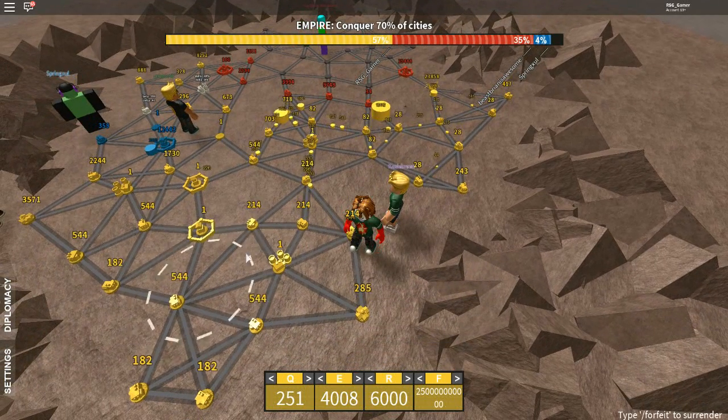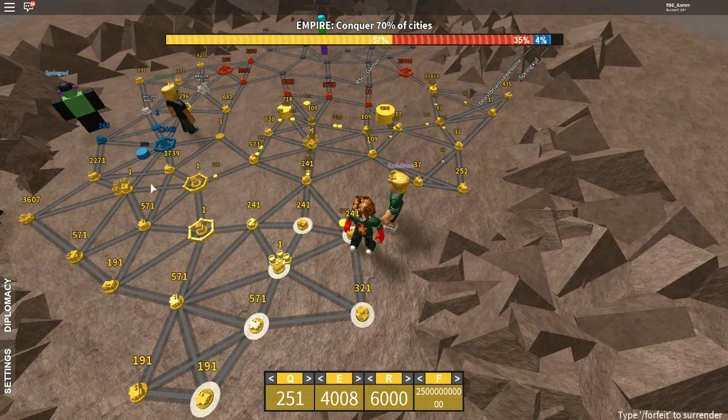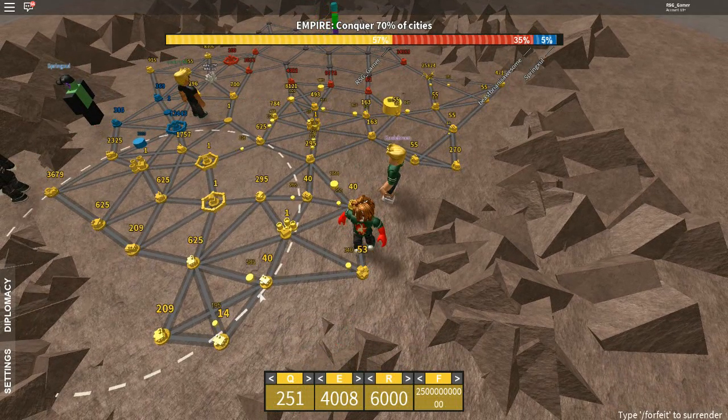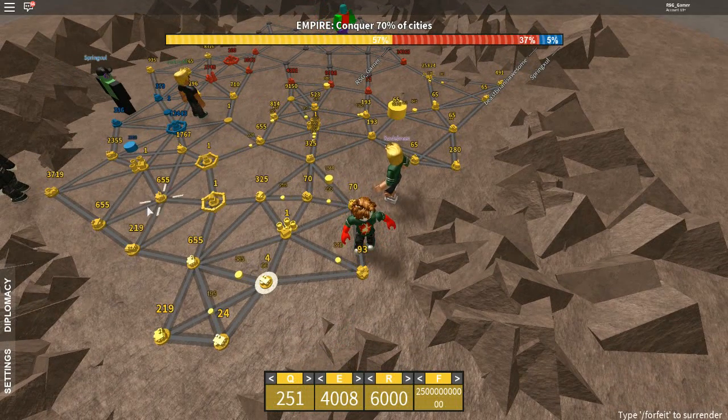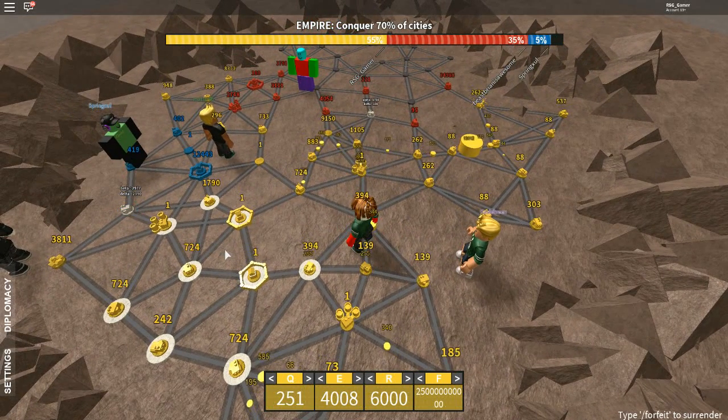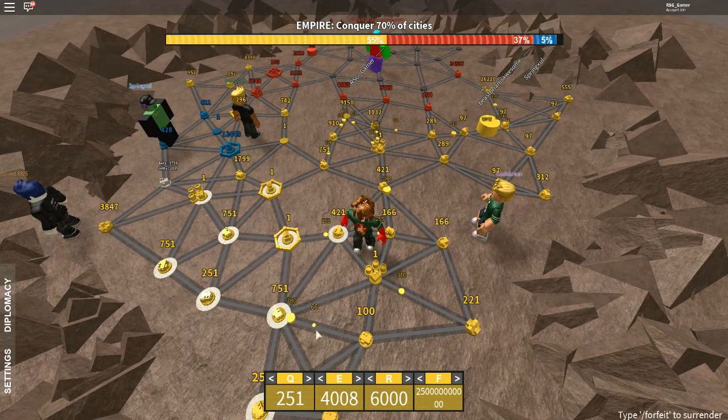So I'm thinking if I kill that 25,000 I can knock him out, and I could just keep bringing it on. But it seems like it's two versus one against me. I got 57%, he's got 35%.